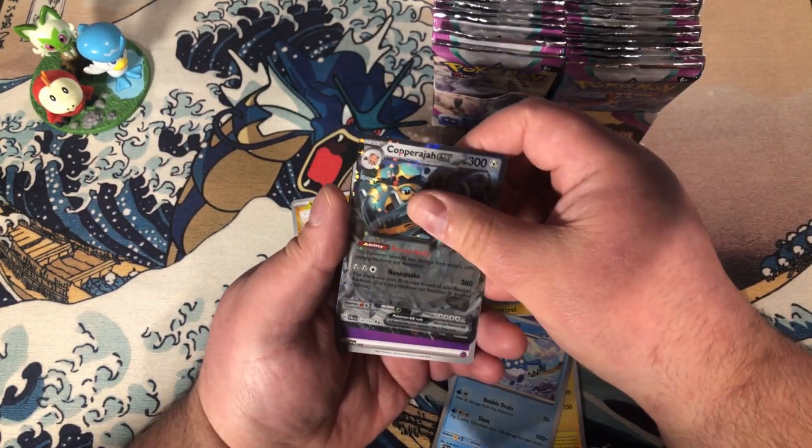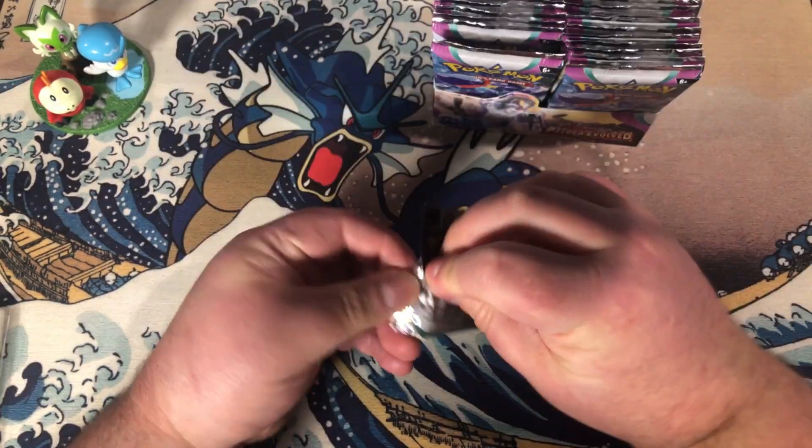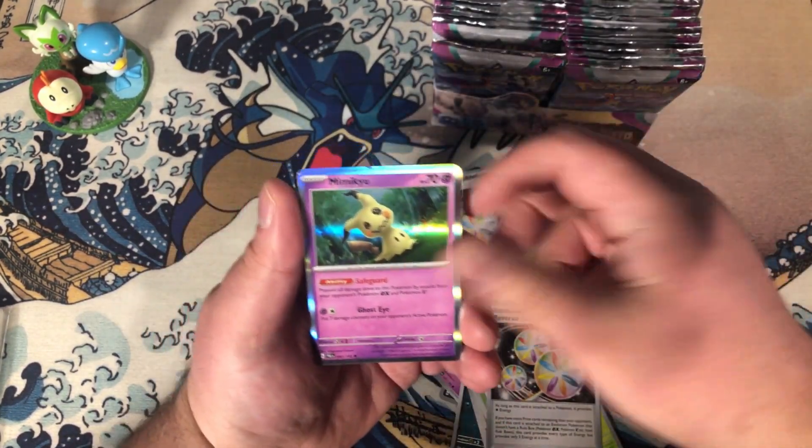And that is a Caparajah EX. As well as a Reversal Energy — we already got the regular version of that — and a Mimikyu.